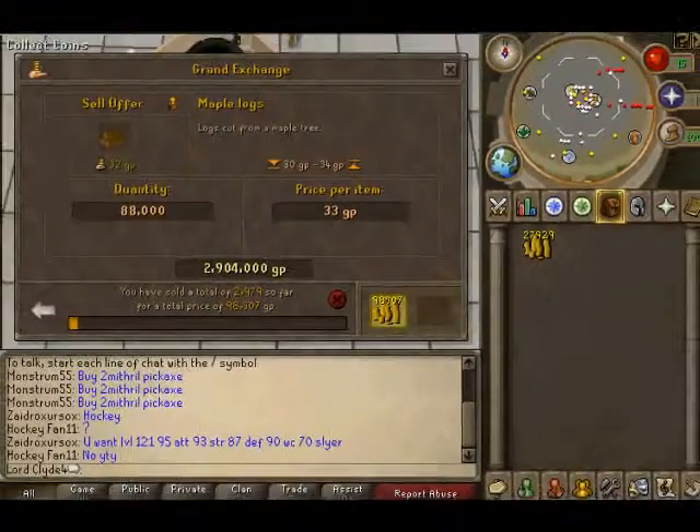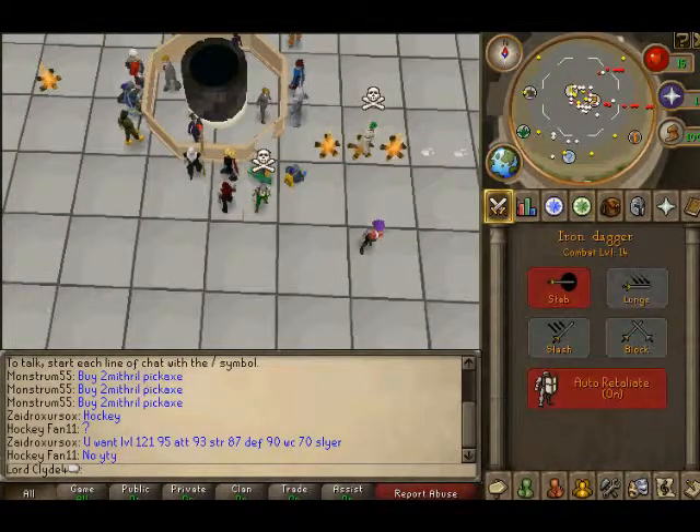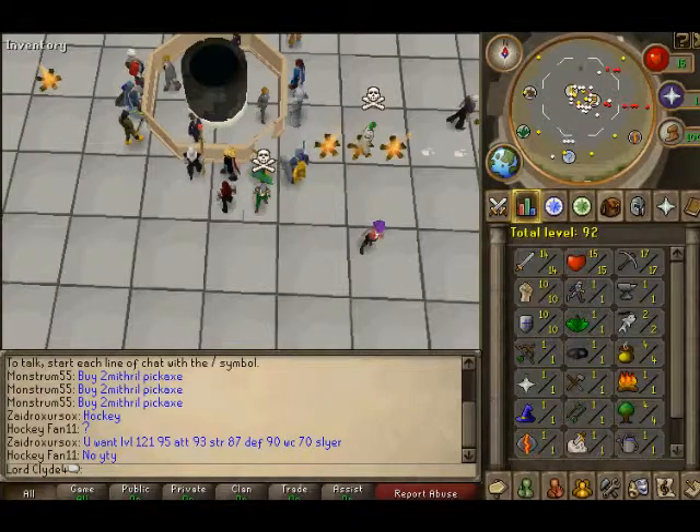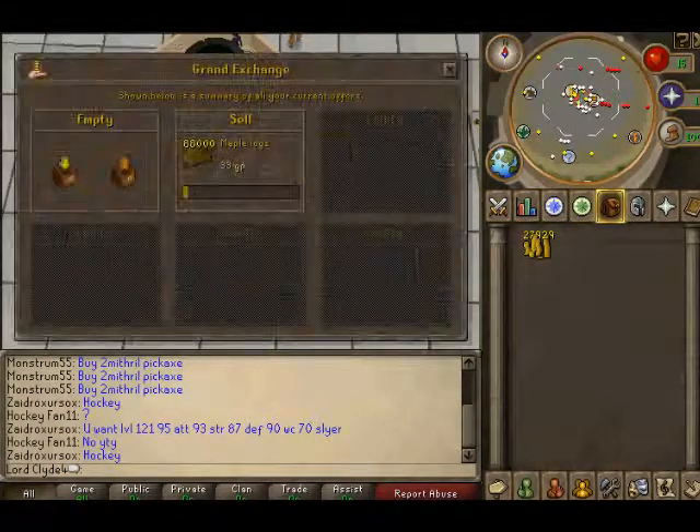As you can see I'm getting money fast. I'm only combat level 14 — this is my Free to Play noob account. My other account is level 97.